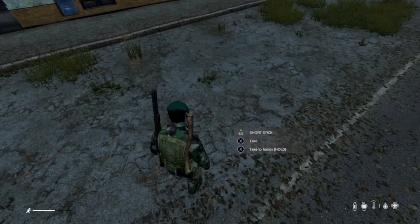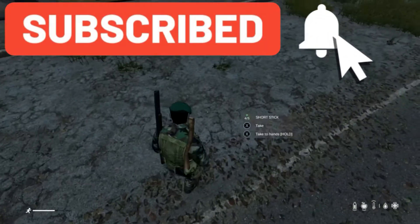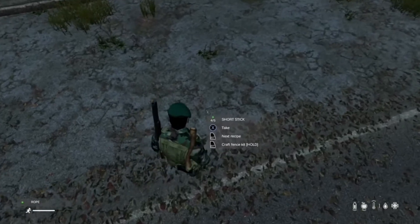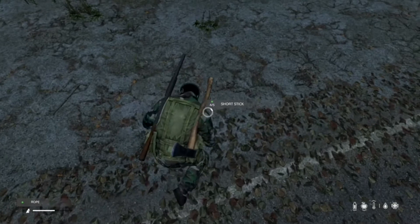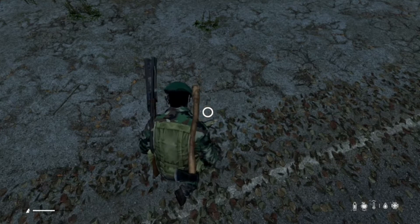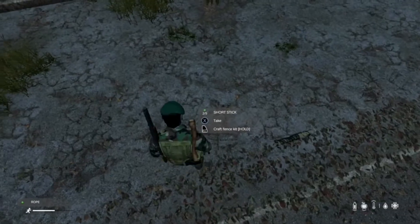Good morning guys and girls, gamers and gameresses. Today we're going to be looking at how to make watchtowers and fences — what you're going to need, the equipment, and where to find it. I've got four out of five short sticks and two out of five short sticks; that is the fundamental part for the fence kits. The next thing you need is a piece of rope per fence kit, and you hold RT over the fence kit you want, which brings up the creation animation and gives you the fence kit if you've got the correct parts.